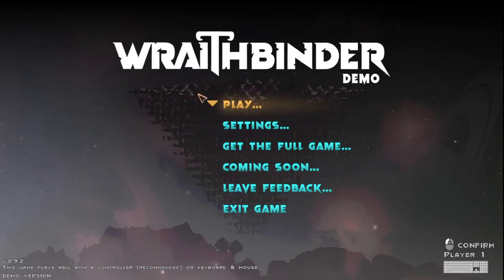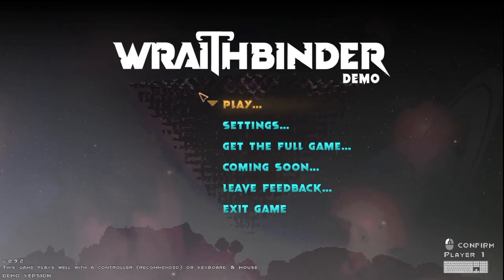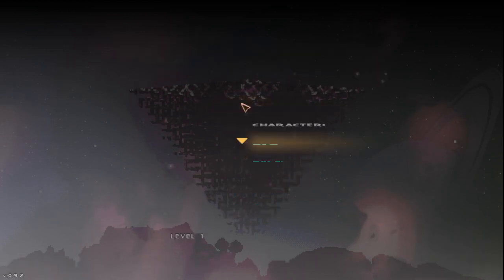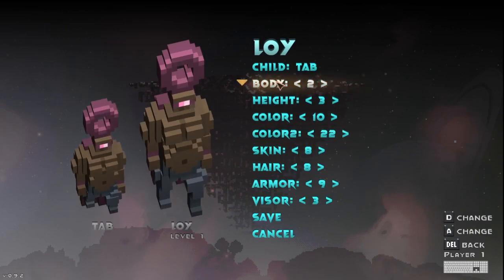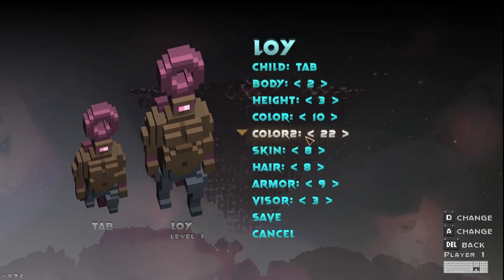Hello! Welcome back to Hungry Go and Game. It's Try Stuff Tuesday once again — I'm going to try some stuff. Today we're going to try Wraithbinder. This is the demo. I believe the full game is not out yet, but I could be wrong. This is a roguelite — a Metroidvania roguelite, I believe.